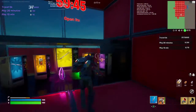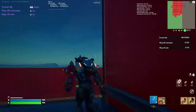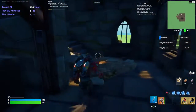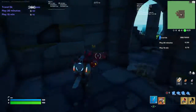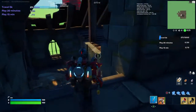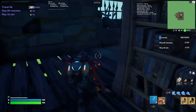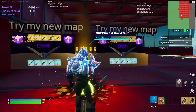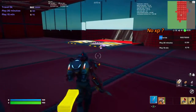The first one is over here. Jump up here, look up — secret room. Go up these stairs and go in here. Turn, and sticker XP. You'll get around 10,000.